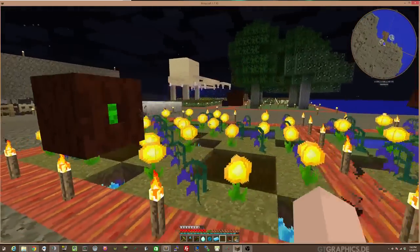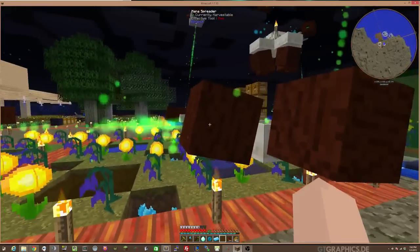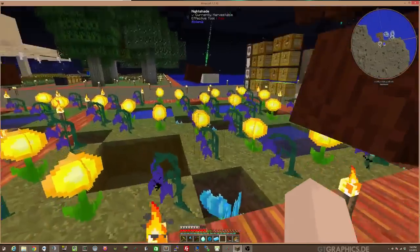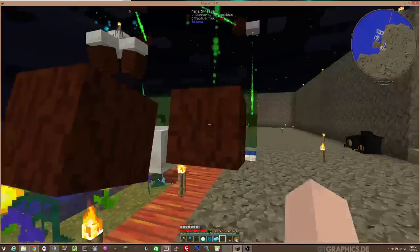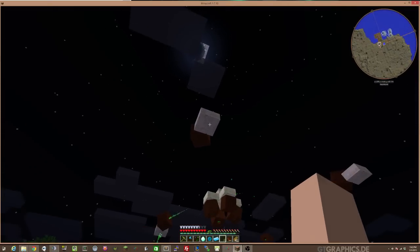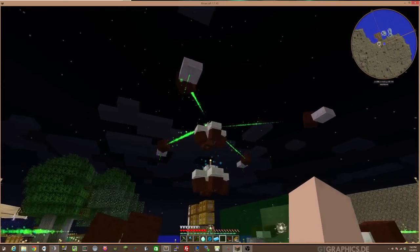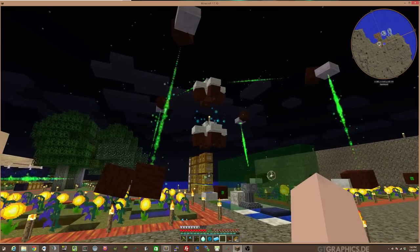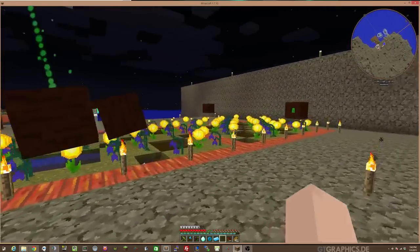These feed to the mana spreaders on the side, and then they shoot to a mana spreader here into a pool buffer. This section of flowers feeds mana into this mana spreader, which shoots the mana up to another pool buffer, where a mana spreader then sends it to a mana distributor section with 4 pools, which goes down to another mana distributor and 4 pools. I've basically duplicated the same setup on this side.